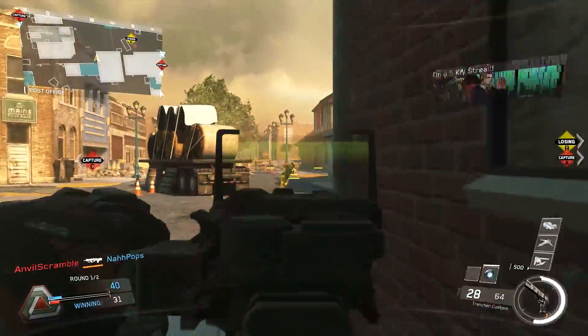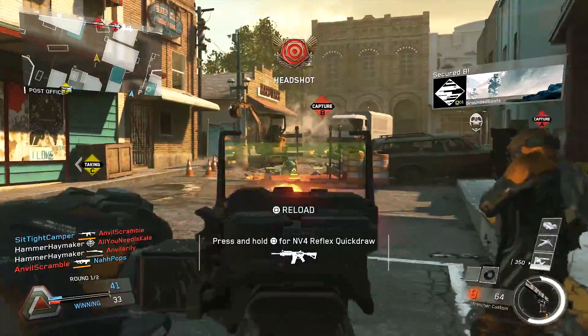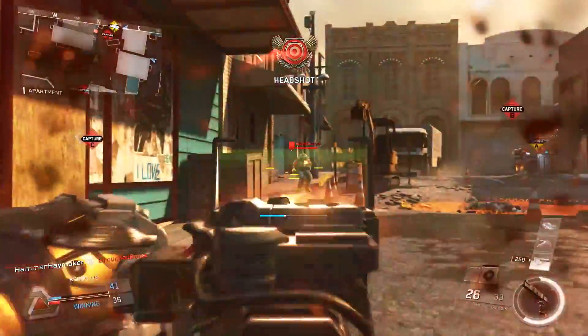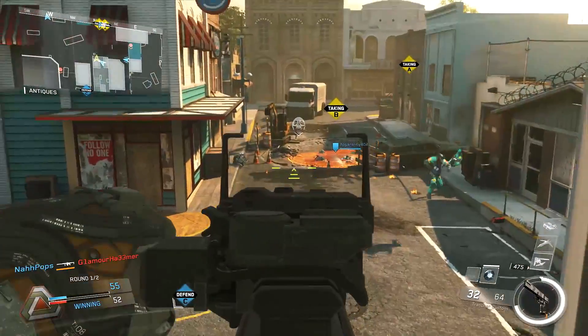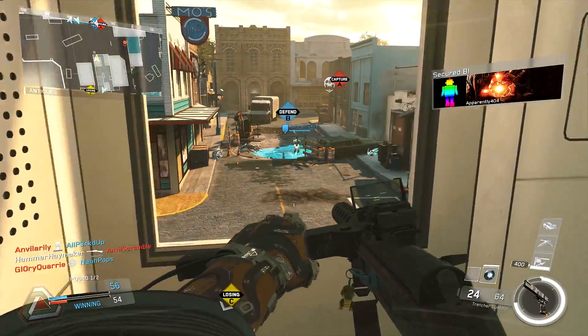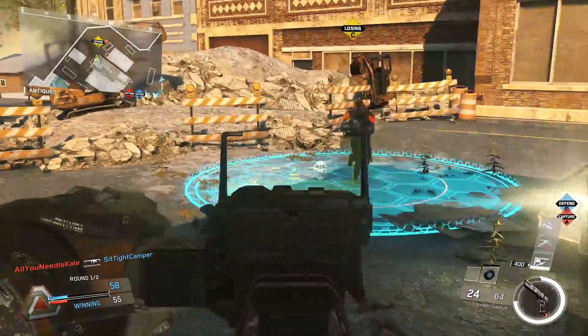One of my favorite features in Call of Duty Ghosts was the field order. If you guys don't remember, you were able to earn a field order in the multiplayer. The field order could be completed by doing a challenge like knifing an enemy or teabagging an enemy, humiliating them, and you would earn a care package. Throwing down that care package would grant you any of the streaks in the game or a secret streak specifically made for specific maps.